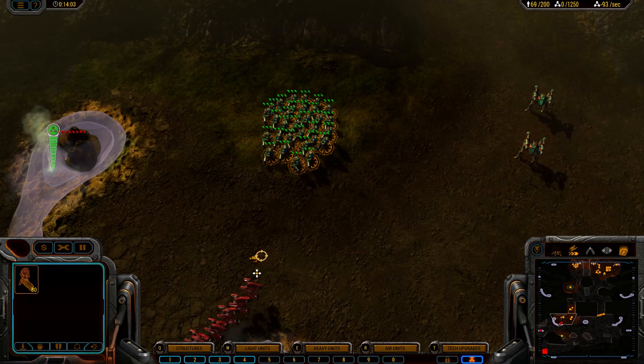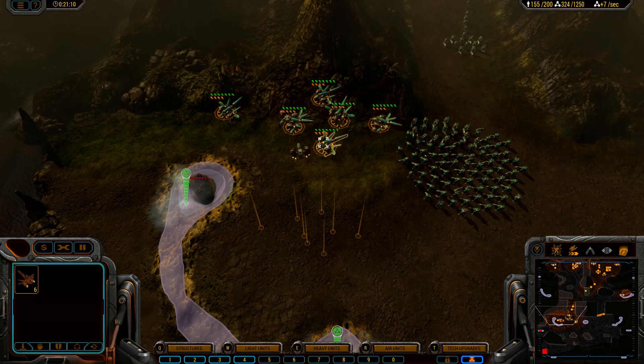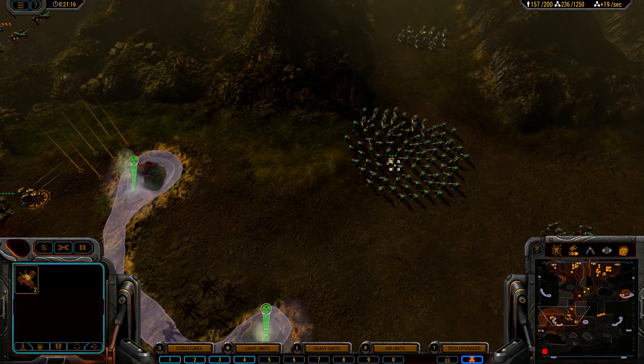By default, you can group units by clicking then dragging a box around the units you would like to group, then press CTRL plus the number you want assigned to that group. You can also select all of a specific type of unit or building by double-clicking on them. This is helpful whenever you have a bunch of units rallied all on top of one another, or for grouping your factories in Mother Goose.